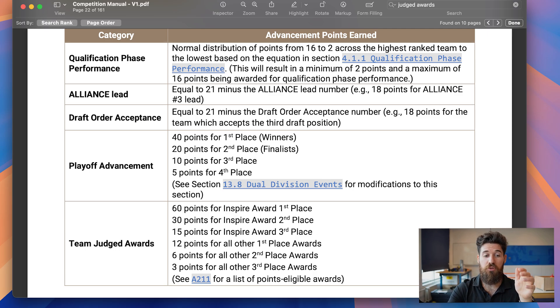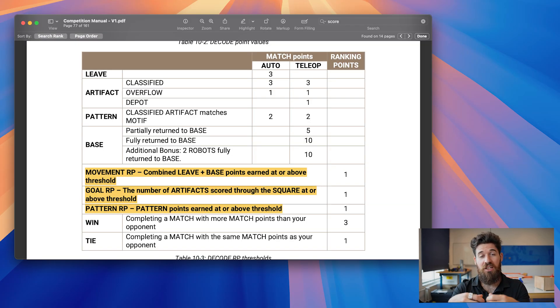FTC has now moved to more of what FRC has been doing for a few years, where teams also get additional ranking points. Every single qualification match, there are six possible ranking points to score. If you win, you get three ranking points; if you tie, you get one. Then there are three special tasks you can complete to get additional ranking points. This is an excellent change because if you lose, you no longer get a zero — you can still get at least three points depending on how well you do. This really helps out teams that have unfair alliance partners or whose alliance robot breaks.